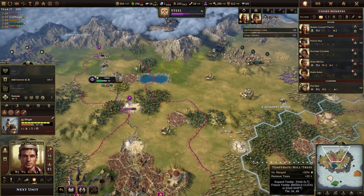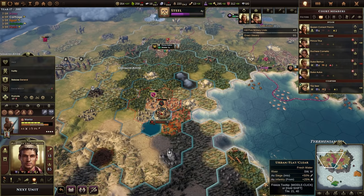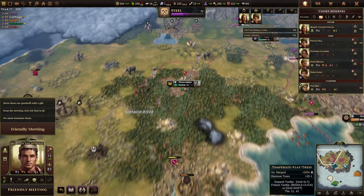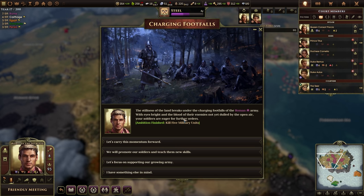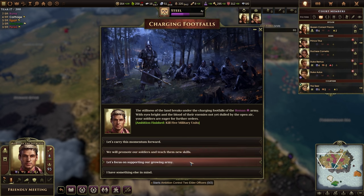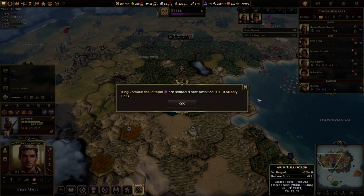I've taken up all the Julii generals, so if I'm going to build another military unit it'll want to be in the Claudius family for access to more generals. I'll level up my wife by attacking with the unit she's in charge of. There is the ambition to kill five military units — we get plus 10 legitimacy, which is basically plus one order per turn. We've finished our ambition, so we can carry the momentum forward and keep killing units, or switch to promotion-based things or control two elder officers.